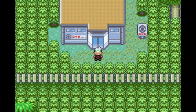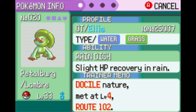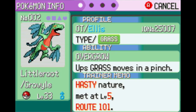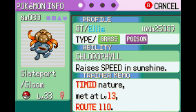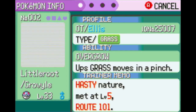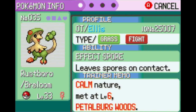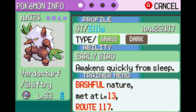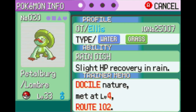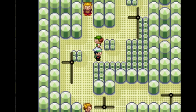Time to take on sixth gym leader Winona and her flying type Pokemon. Our team is in trouble as she can hit basically everyone for super effective damage. Two pivotal mistakes I made: I didn't evolve the Vileplume, instead electing for Shiftry, which really just makes a second Cacturne. Better stats on Gloom would have helped here. On top of that, I needed to bring Lileap but it's only level 25-26 and doesn't have Fly, so I'd have to grind back at Rusturf Tunnel.